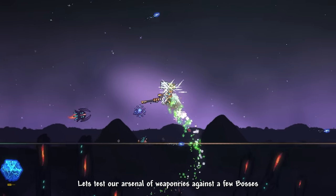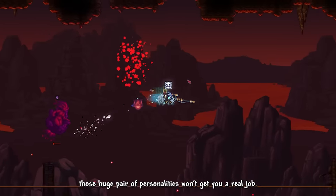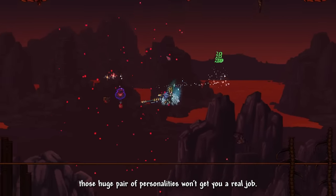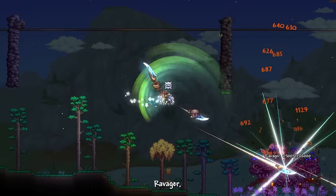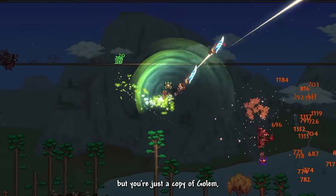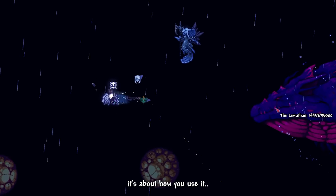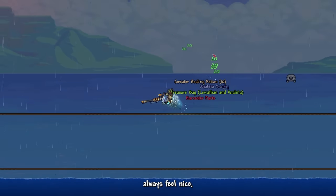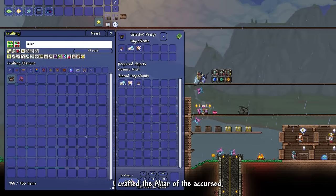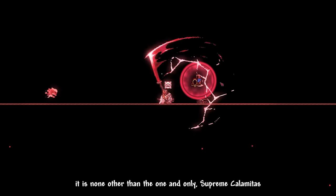Let's test our arsenal of weapons against a few bosses before our final encounter: Brimstone Elemental, Cryogen, Leviathan, and Ravager all go down easily — one-shotting bosses once in a while always feels nice. Snapping back to reality, I crafted the Altar of the Accursed. It is now time to summon the final boss of Calamity — the one and only Supreme Calamitas.